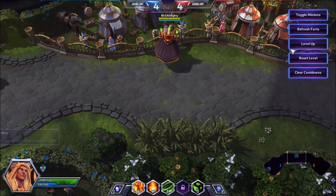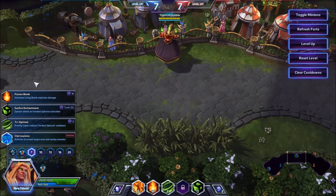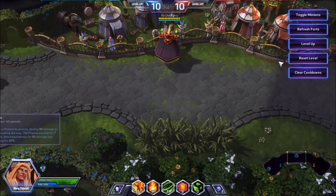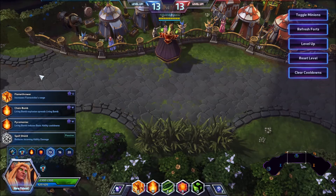At level 4, you want to take Ability Power — it's incredibly strong on Kael'thas, considering that you shouldn't die too often if you play him right. At level 7, take Fishing Bombs; it's going to help you with damage in the late game. At level 10, take Phoenix — it's way more powerful than Pyro, and the zoning potential is just incredibly strong.